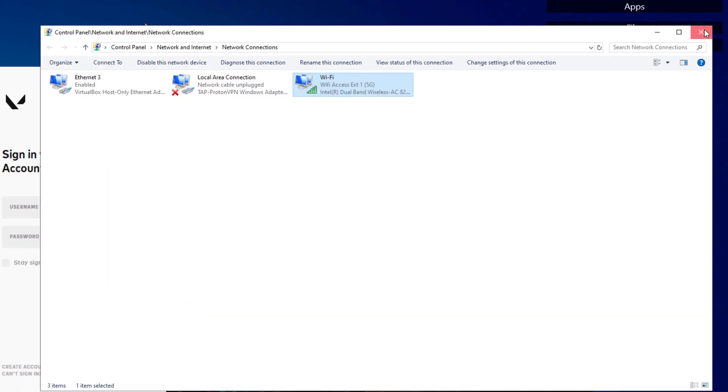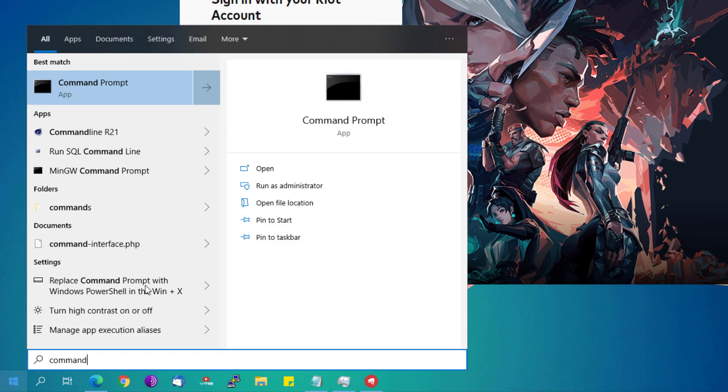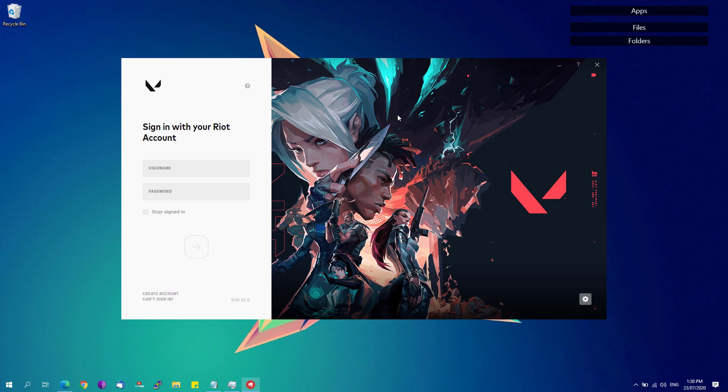Close all windows, then open a Command Prompt and run it as administrator. Type 'ipconfig /flushdns,' hit Enter, and close the window.